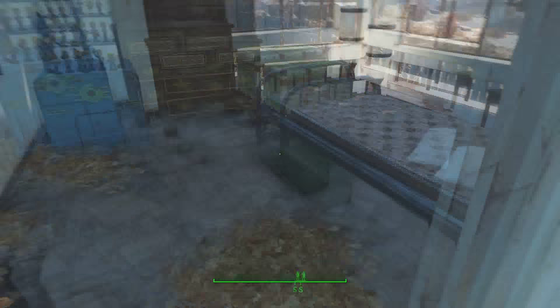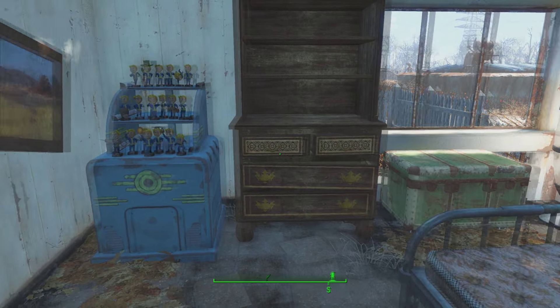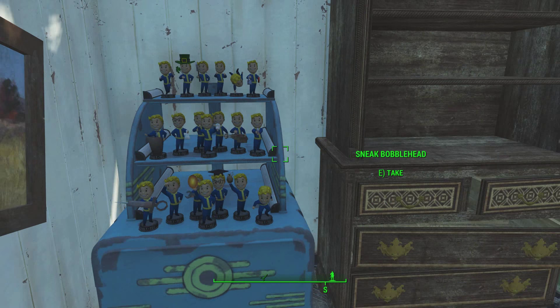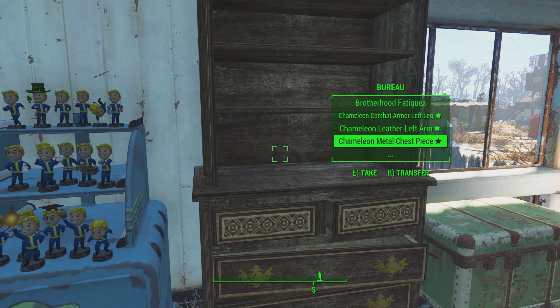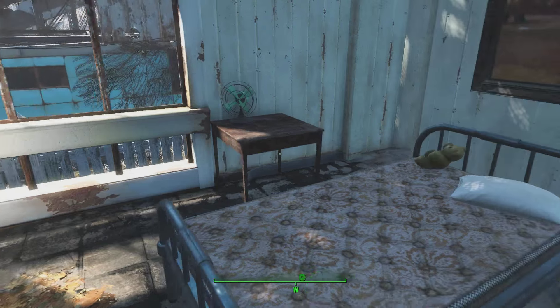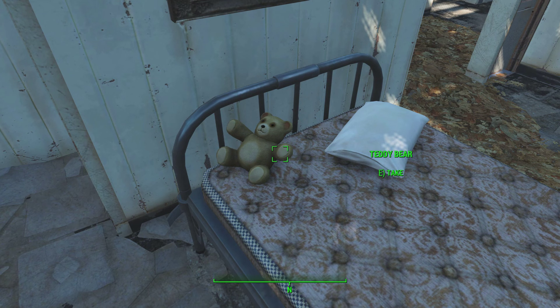Through here is my marital bedroom with some more holotapes in it, but also my bobblehead collection. I only used the guide to find two of those, which I was quite proud of. Next to that are containers with more random clothes and weapons in them. I've also got my fan to keep me cool at night and my special clean teddy bear to cuddle.